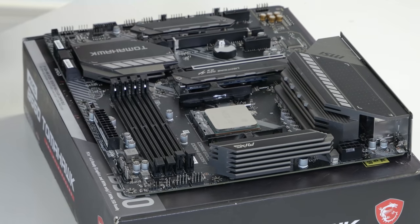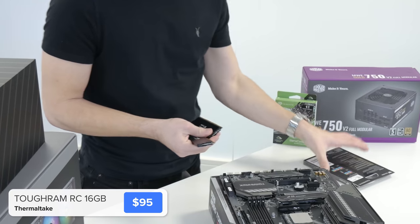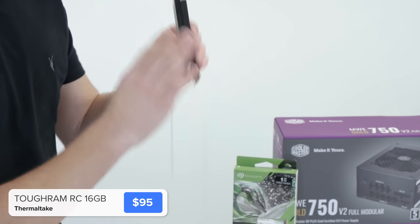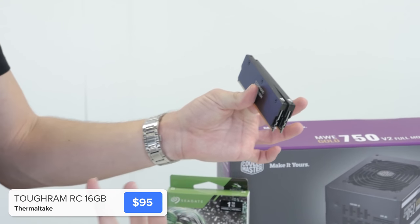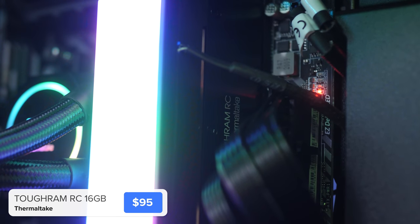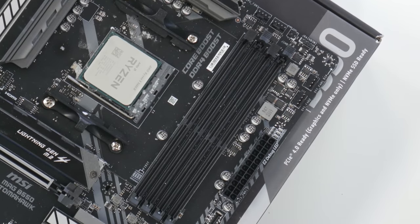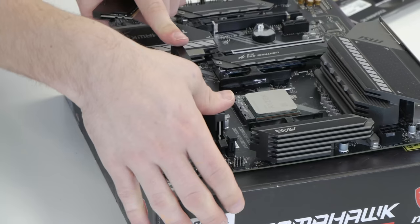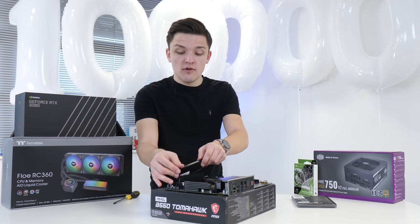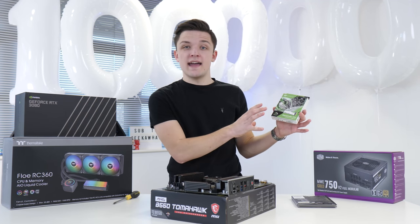Our RAM ties in perfectly with our CPU cooler — it's actually liquid cooled. The RAM has a clean black finish, but the CPU cooler will bolt onto the top and help keep RAM temperatures down, which is a bit overkill but will look pretty awesome. To install your RAM, pull back the clips on the second and fourth RAM DIMM slots, line the notch on the RAM with the notch on the motherboard with the TT logo at the top, and apply even pressure to both sides until it clicks into place.